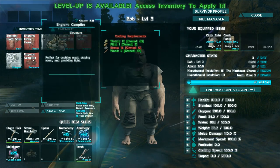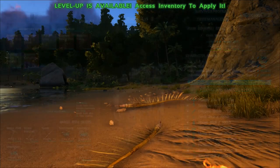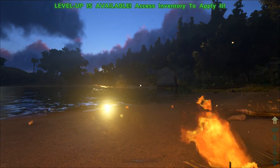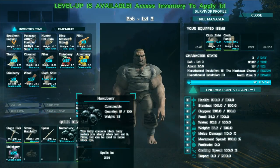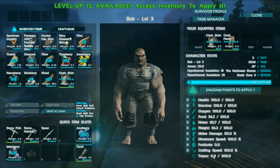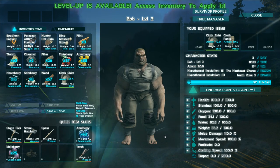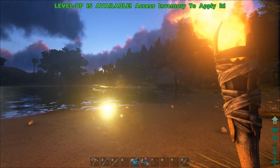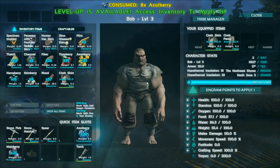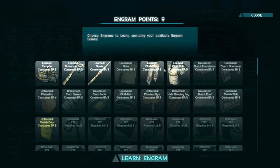Let's check on food — our hunger is pretty low. People were saying not to eat narco berries, so we're removing those from the hotbar. Narco berries increase your torpor and if that gets high enough you get knocked out. We'll eat some regular berries. We have to level up as well — I think we'll level up fortitude as much as we can. We got nine engram points to spend.